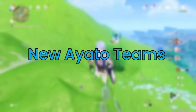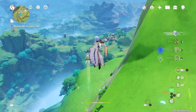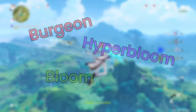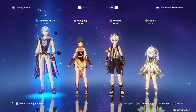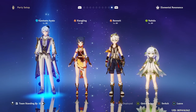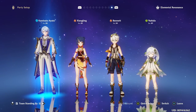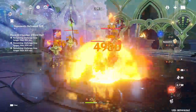Now we'll move on to the most important part of Ayato's updated build: his newest team builds. After Dendro Reactions, we have access to many new team compositions, especially around Hydro reactions — mainly Burgeon, Hyperbloom, and Bloom teams. Ayato performs really well in all three of these reactions. From my testing, Burgeon is the best of all the new reaction teams and actually outperforms most of his pre-Dendro reaction teams, making it technically his best team at this point.